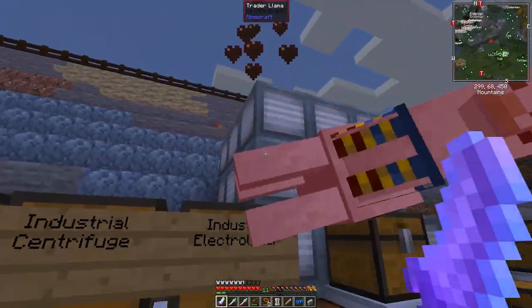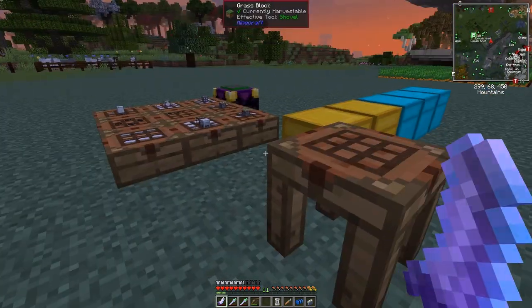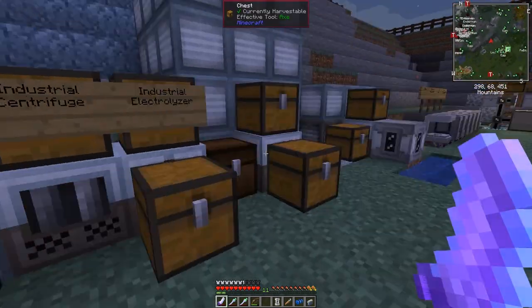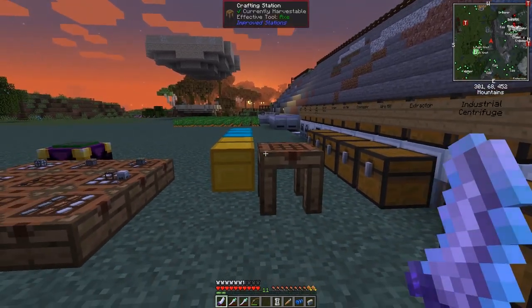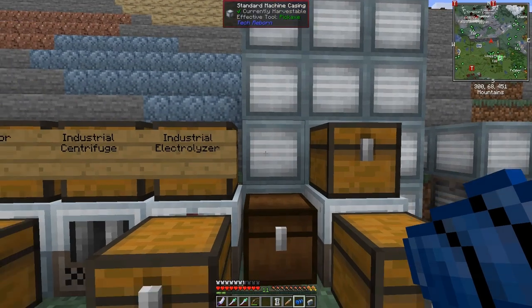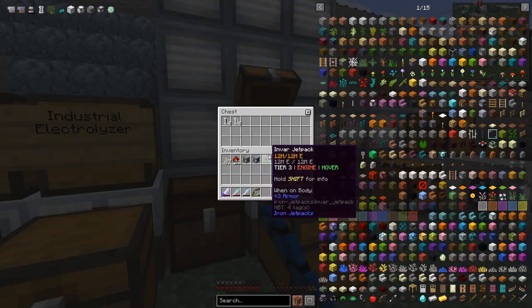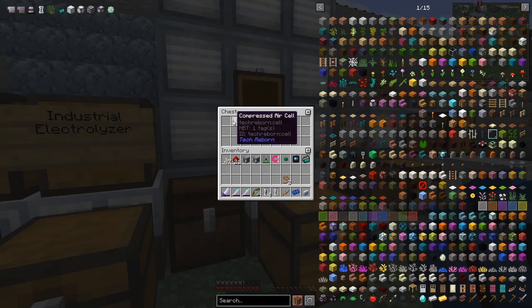We didn't get any leather this time — wonder why not, maybe it's gone somewhere else. Anyway, I'll have a quick sleep because it's night time. Right, here we've got the industrial blast furnace. I've got quartz in it — all I'm doing with the quartz is putting it in here and getting some silicon and some compressed air.